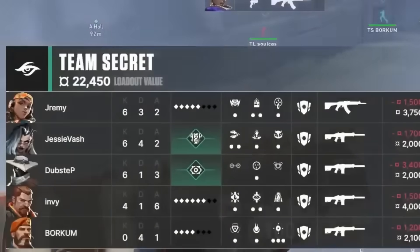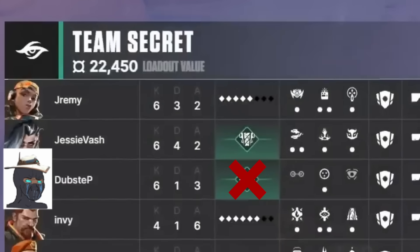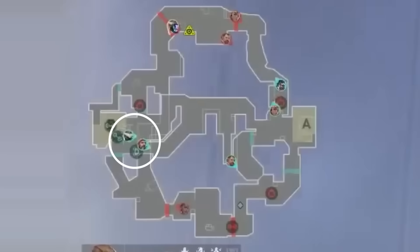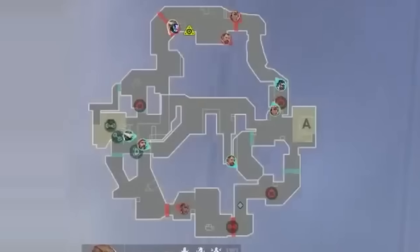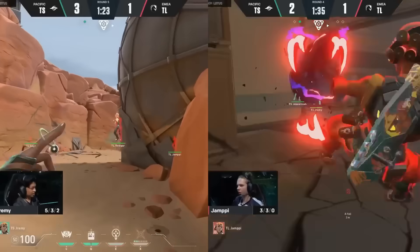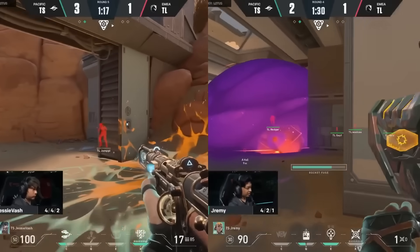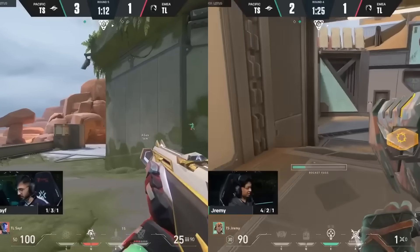Team Secret has two big ultimates online this round: Fade's Nightfall and Cypher's Neural Theft. They're playing a trap setup towards Dish and are giving up A main. Their anchors have been great on B, and if it isn't broken, don't fix it. Liquid are set up similarly to last round, banking that Secret don't show the same hand twice. What they don't know is that Team Secret is letting them have A. Their protocol is to play retake when Fade has her ultimate online. They've conditioned Liquid that they're fighting for map control just about everywhere — Secret have fought for A main and Dish — so no matter where the offense goes, they'll waste utility while the defense saves theirs. And this makes their retake that much stronger.